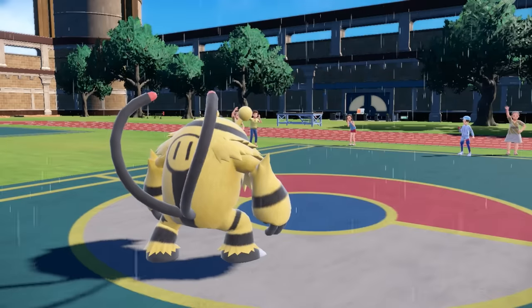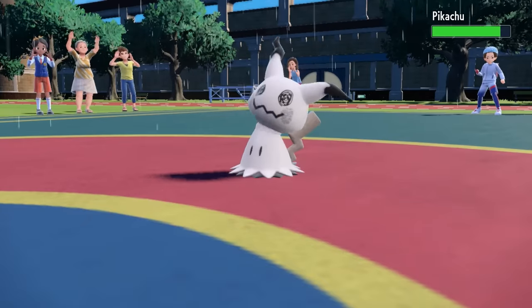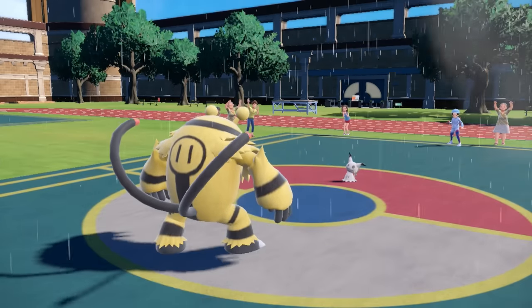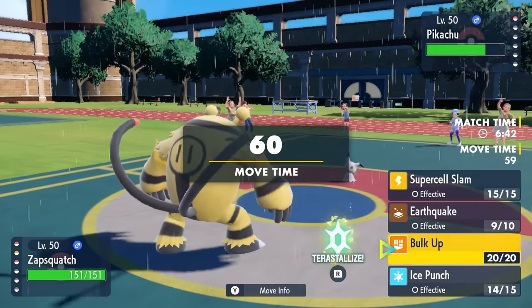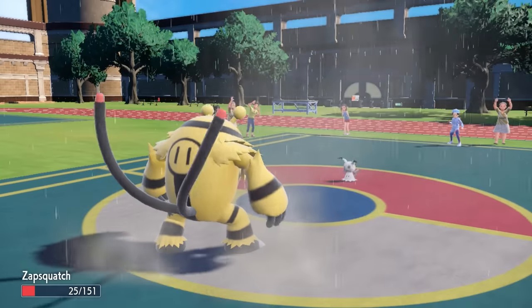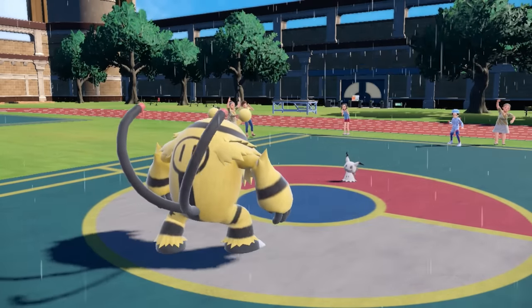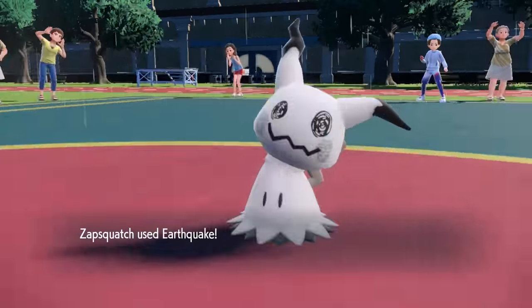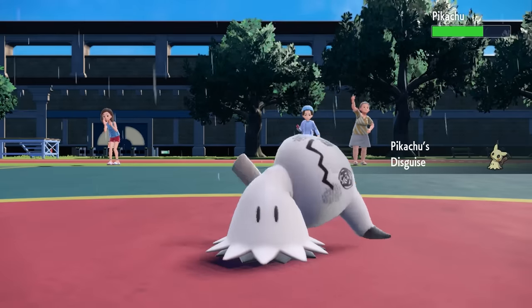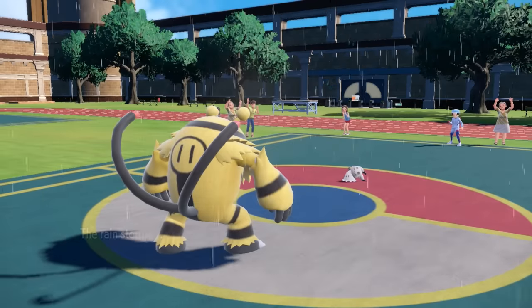Their final Pokémon is Mimikyu. However, we're running low on Rain — I believe there's one last turn left. Mimikyu can Swords Dance or just go for damage. I go for Earthquake, and it goes for Play Rough. I barely hang on, which is clutch — because after Life Orb recoil, I can then Earthquake Mimikyu and knock down its Disguise.